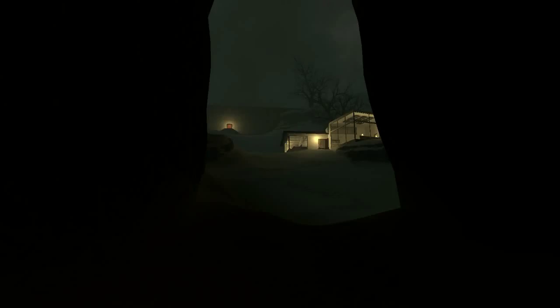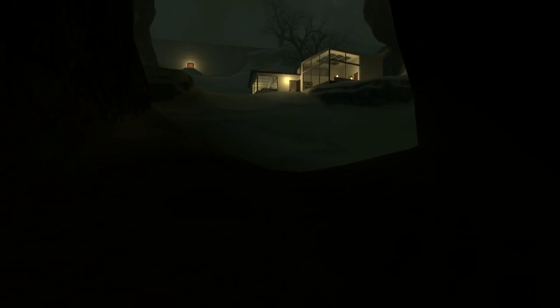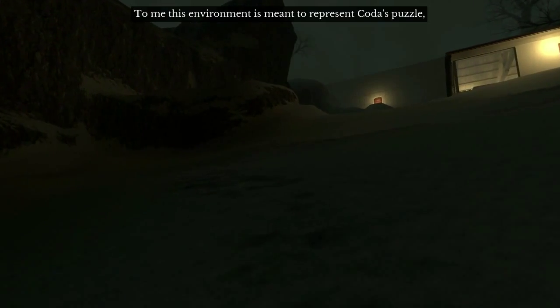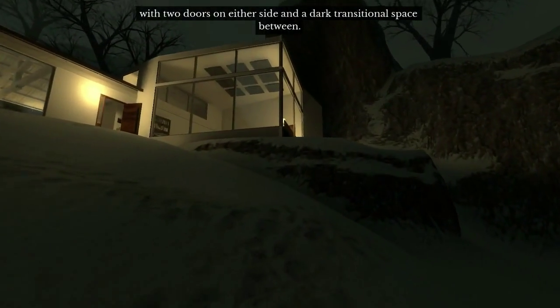Hey everybody, it's KillinPixels, and welcome back to the Beginner's Guide. Now instead of talking to ourselves, we're gonna go try to talk to someone else in what looks like this — not quite a winter wasteland, but this environment is meant to represent Coda's puzzle, with the two doors on either side and a dark transitional space between.